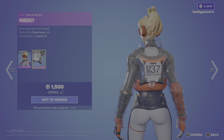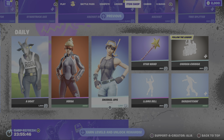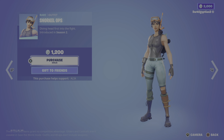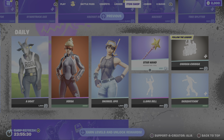Moving us on to the back bling, we have the Frenzy — Burn Through the Firewall — it has a bit of animation as you can see there. Moving us on to the return of the Snorkel Ops skin — Diving Head First into the Fight, first introduced in OG Season 2. I'm very, very surprised this hasn't become a sweat skin — it's just got that kind of look to it — but nevertheless, really cool.